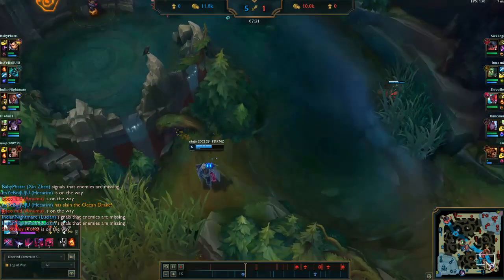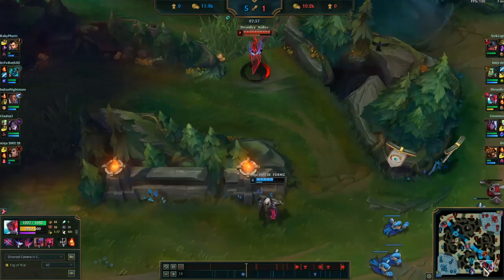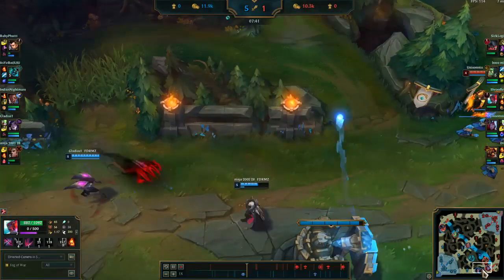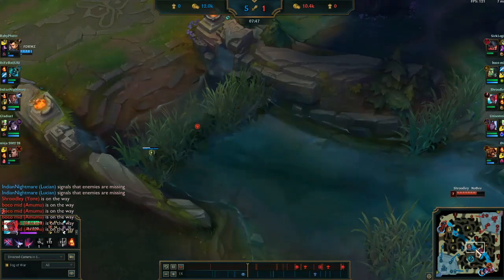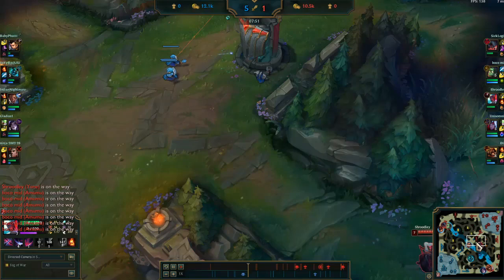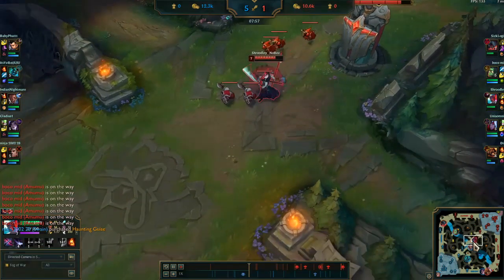I roam down because I saw my support fighting someone. I go for an ult but barely miss it, which is unfortunate. I go back to mid lane. That was a bad roam — I lost CS and XP, and I missed my R, so now I don't have my ultimate for a while.